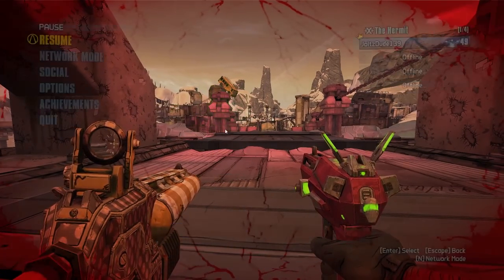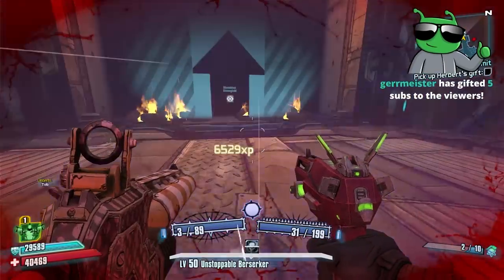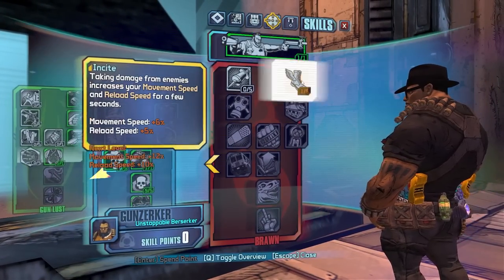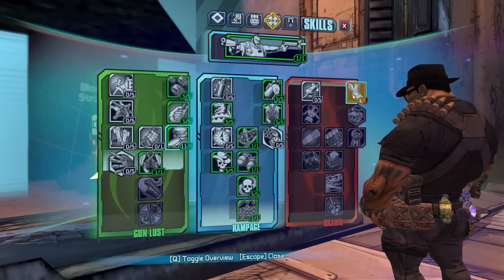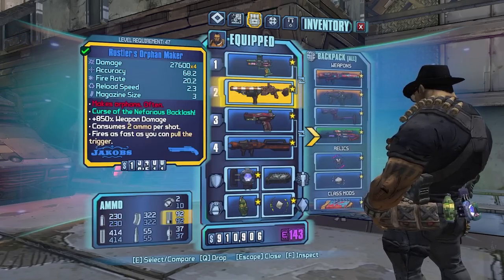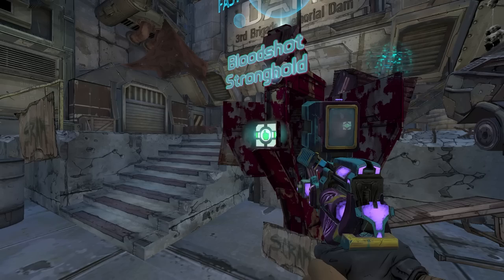It's only gonna be like three kills — easy. Level up! One point into Insight, and now we can put on our new Money Shot COM and have the points in Insight. New shield too — put that on. I think we're pretty much set. Might as well put on the Bottom Room. All right, UVHM, let's do it!